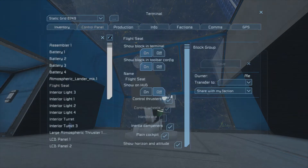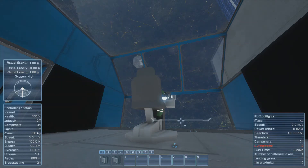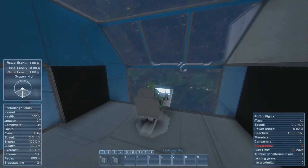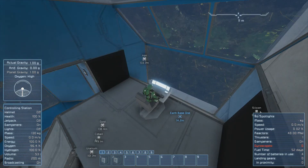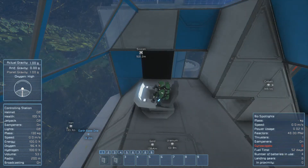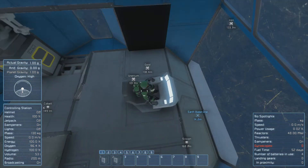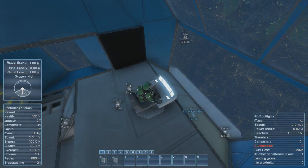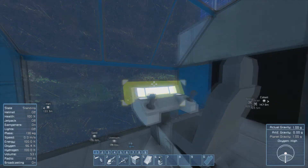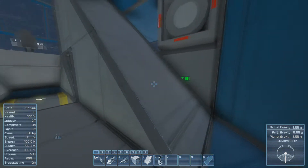Kill panel, ore detector on. We've got cobalt in the rock over there, silicon in another rock over there, and then iron, gold, and uranium all below us. That's going to be good to mine. We need to get a miner going — we need so much stuff.